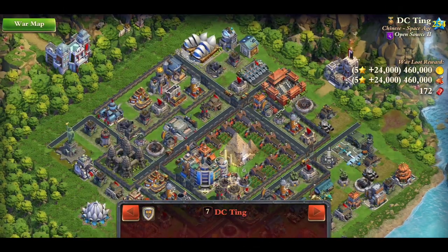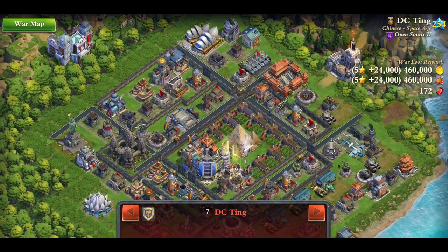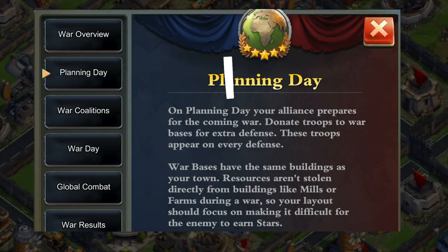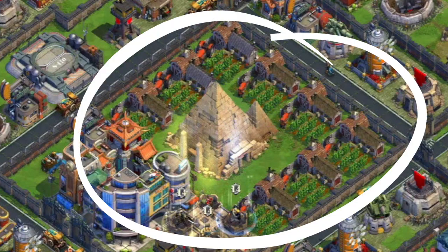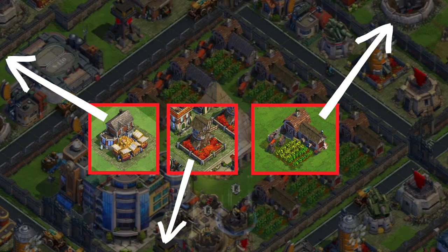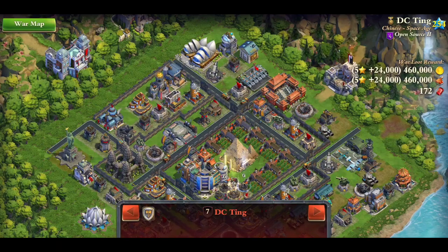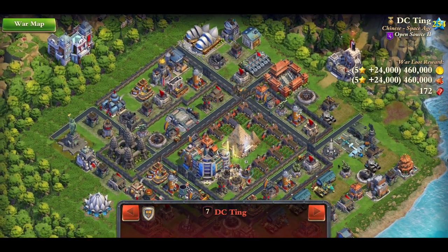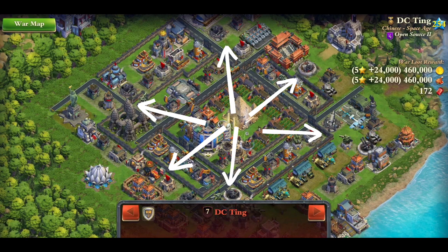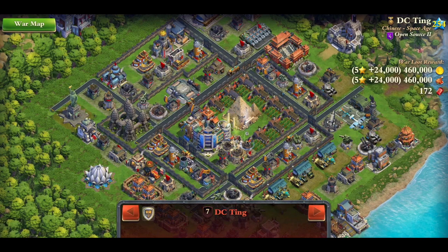My first reaction to this base is that it makes me physically uncomfortable. You don't lose any resources from war, so there's literally zero point in protecting these farms. All your markets, mills, and farms go on the outside of your war base. By choosing to protect these resources, this base pushes all the defensive buildings to the outside, which is definitely not what you want.